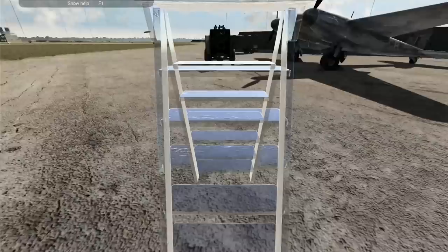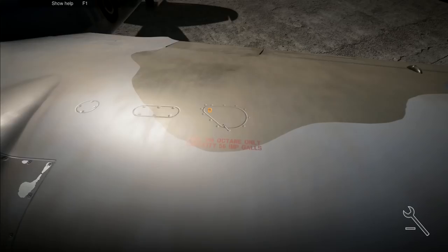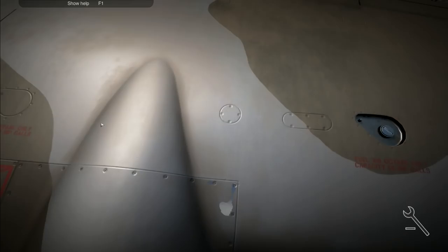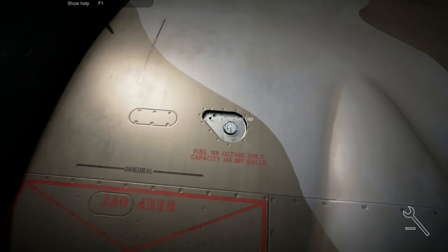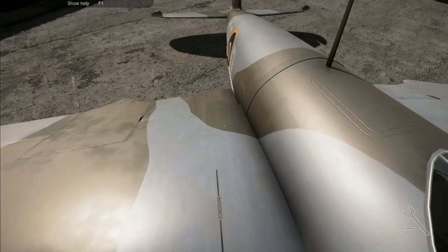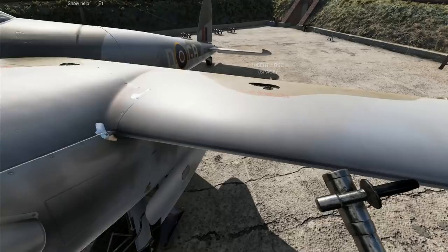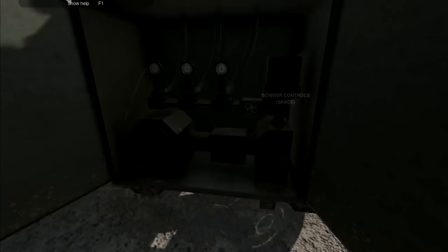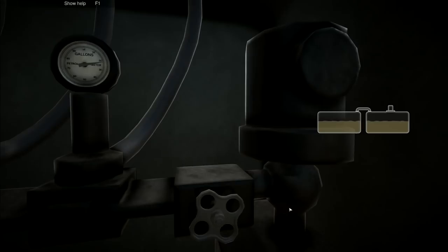Easy, absolutely easy. Right, back over to refuel again. This job is going to be 45 points - we've got three things to do, which is 15 points, plus our 30 points for finishing, which is 45. If we're fortunate enough to have a part to repair, that could be an additional five points, possibly 50 points total.